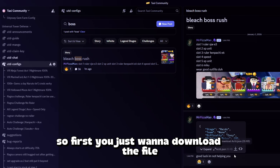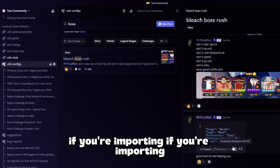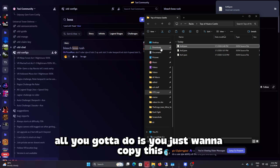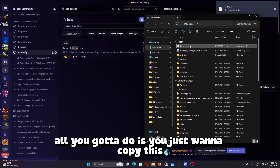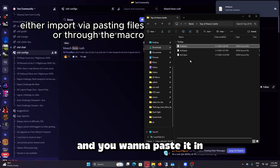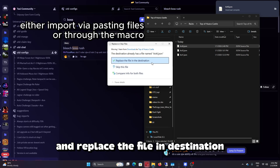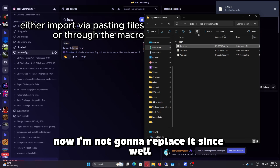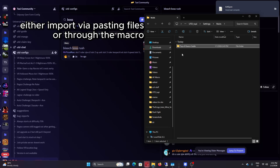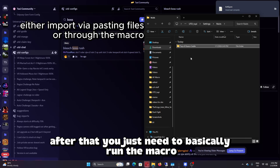If you're importing, you just want to download the file. Once you've downloaded the file, all you've got to do is copy it — or cut it — and paste it in to replace the file in the destination folder. I'm not going to replace it since I already have one, so I don't need to do that. After that, you just need to basically run the macro.